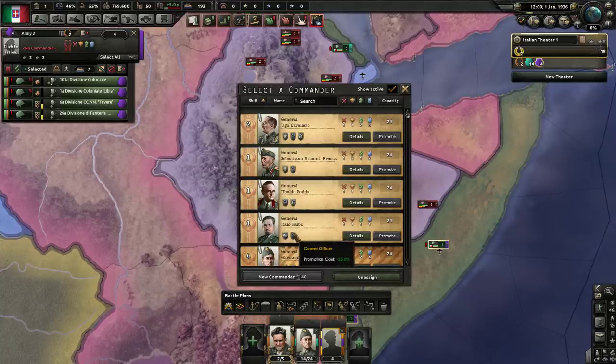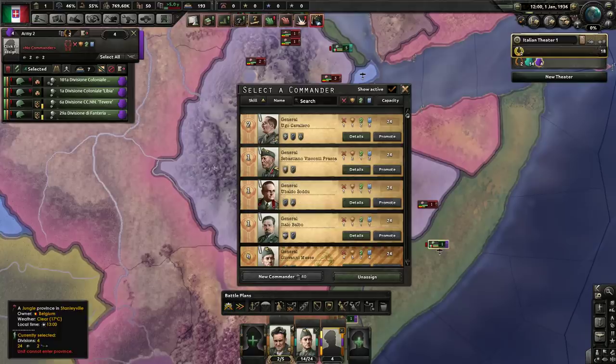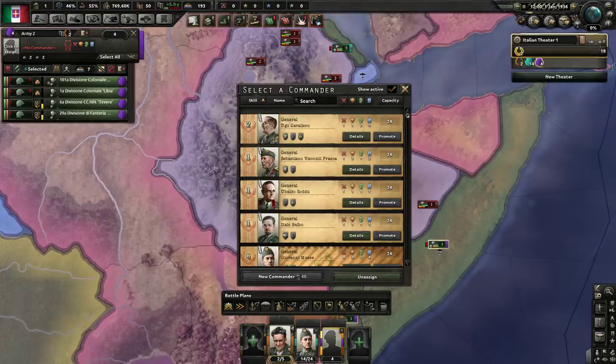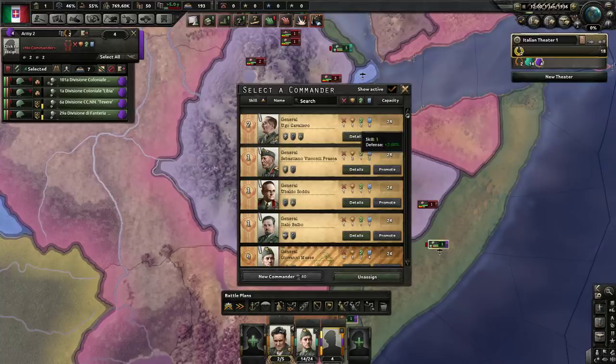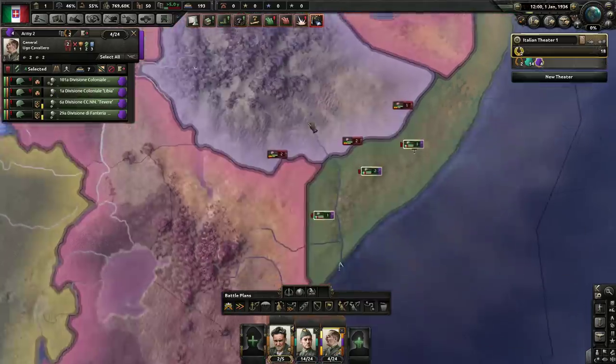Cavallero has Old Guard — he gains experience slower but promotions are cheaper. He also has Cautious, which means slower planning but reduced chance of getting wounded in combat. He does have the Inflexible Strategist trait, which provides a bonus to defense and logistics. I'm not entirely sure what the logistics stat does here exactly, but it may modify supply or fuel consumption. We'll draw a frontline now.